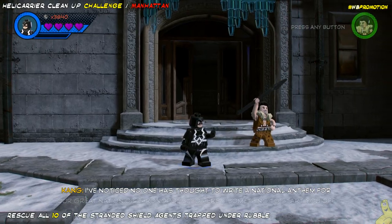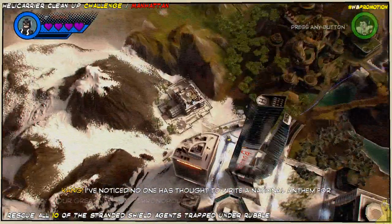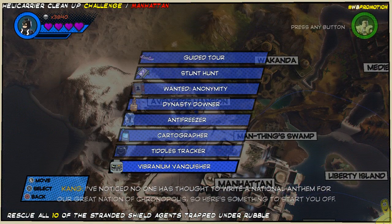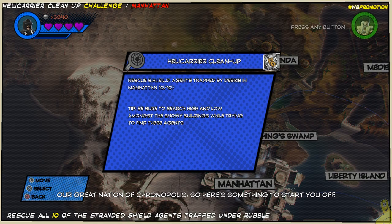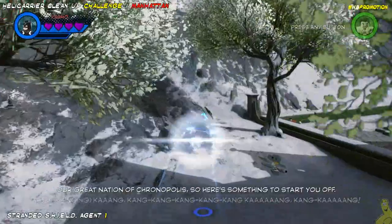These guys are all scattered around Manhattan and there are 10 of them total. So instead of having to go all over Chronopolis, we're gonna be right here in the fine small area of Manhattan. We're gonna start off from the old Avengers Mansion. Let's take a quick peek at the actual challenge: Rescue S.H.I.E.L.D. agents trapped under debris. We'll go ahead and start with the one that's actually right behind the Avengers Mansion.